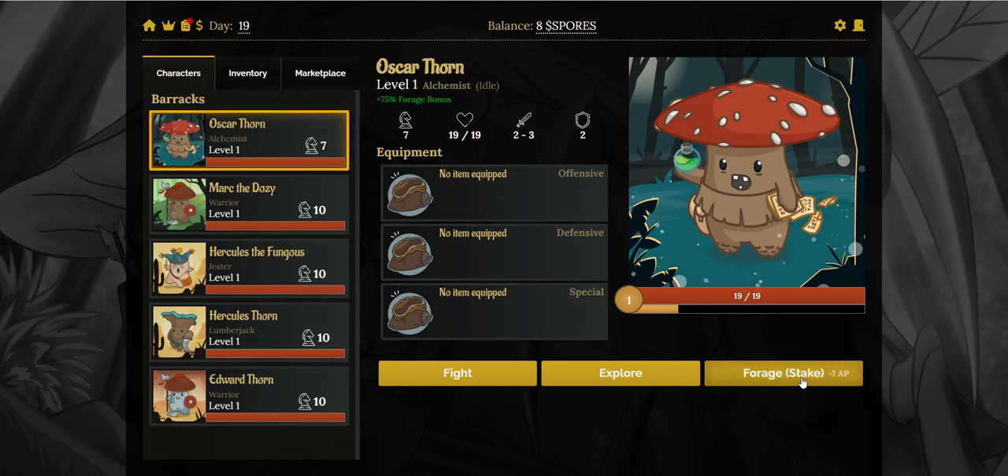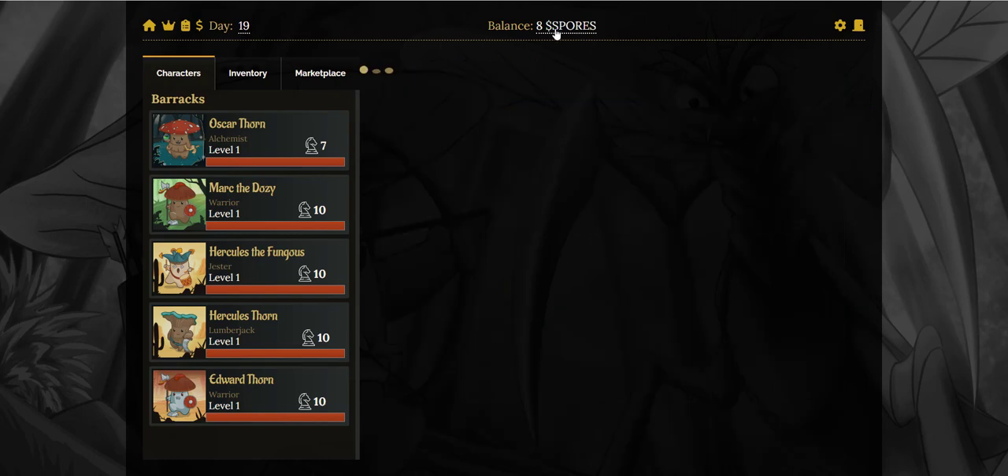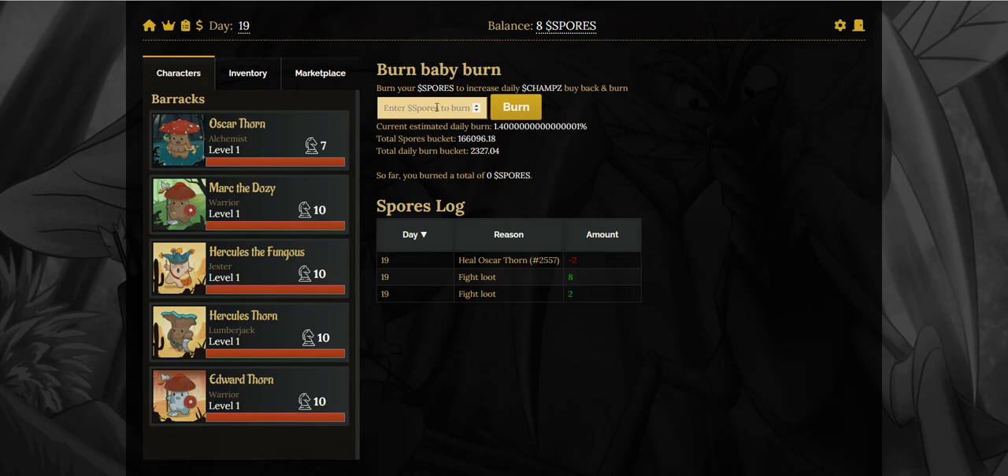You can also stake your coins as well — you might want to read up on the docs for this. We've got the burn leaderboard. You get a chance to burn your spores. If I click on the spores thing just here, you can burn your spores every day, which will increase the daily champs buy back and burn. It tells you a bit of information about that and who's burnt what today.